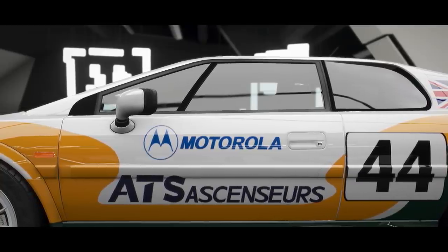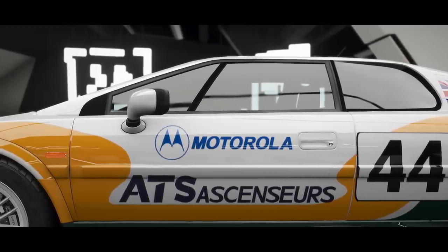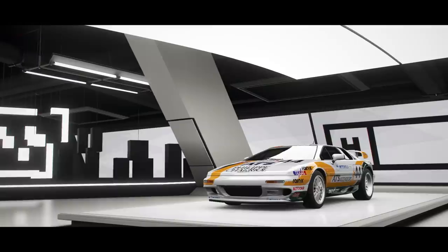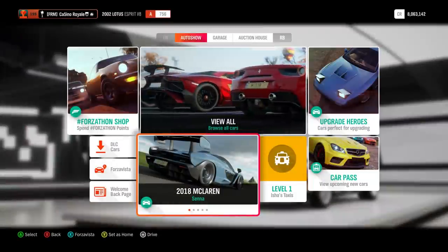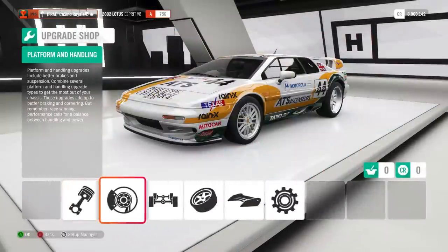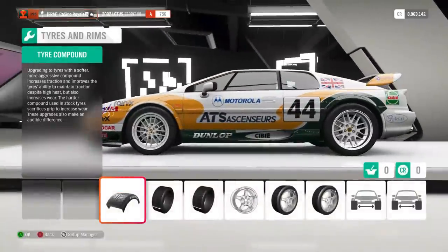For this series we're building cars to A-Class. The Esprit starts halfway through A-Class, which does mean we don't have very much PI to play around with whatsoever in the car. In fact, I'm a little bit concerned we won't get race tyres on the vehicle full stop.